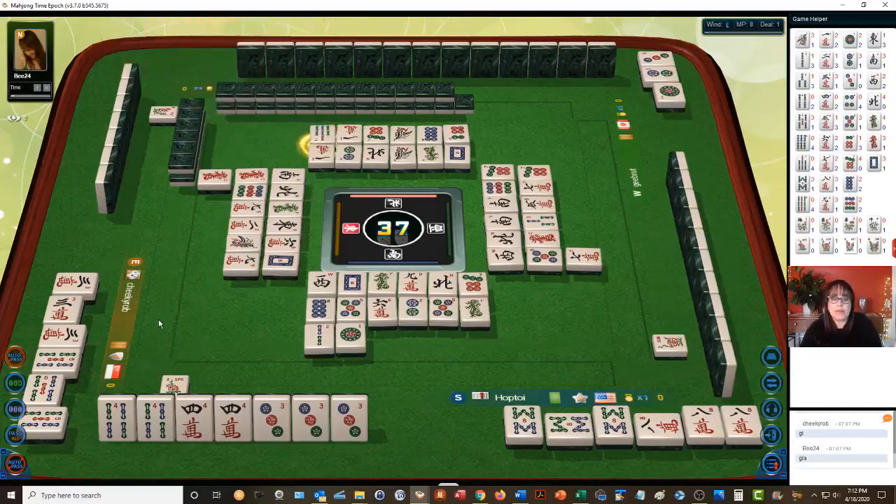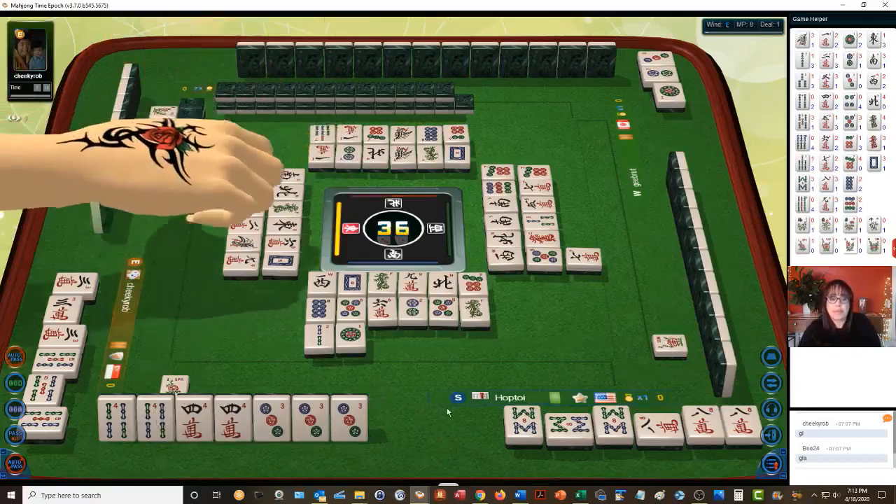Seven bamboos — all simples, all pung. For all we know they could have two pairs of the same tiles.